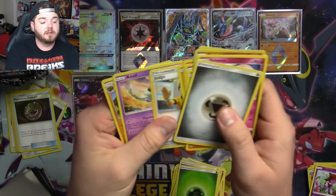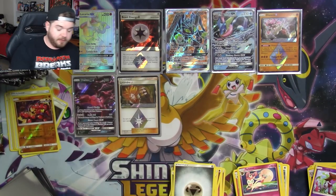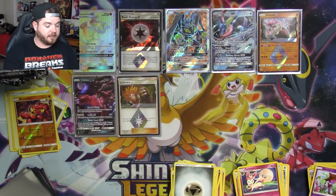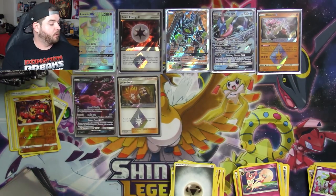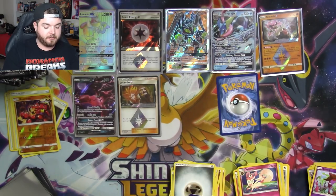There's that Buzzwole. I would love to get the Secret Rare — that would be amazing. Buzzwole, you'll go over here. You are good enough to set aside. I would love a Secret Rare Beast Ring or a Secret Rare Mysterious Treasure.